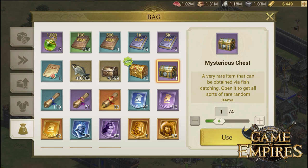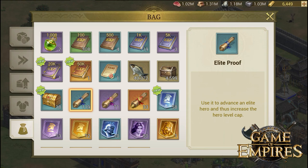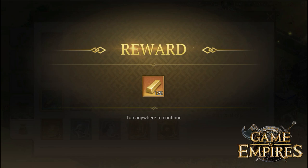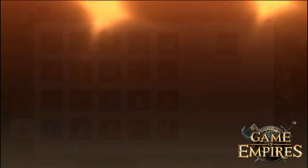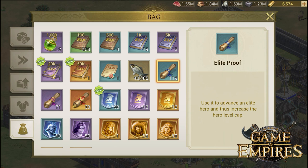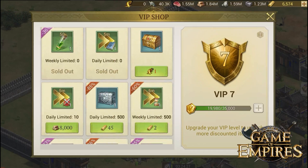One of the other amazing things is the mysterious chest — it is very rare to get through fishing, but once you get it you have a chance of getting a lot of rare items. This book is really nice for increasing the level of your heroes. Let's open up the lucky golden chest, which has five 200-gold pieces. There is also a broken chest that can give you random items of any kind — I got a lot of speed ups, even if just one minute each, it's still something from nothing. Then I have this fish, which I can exchange for meat or resources at any time.